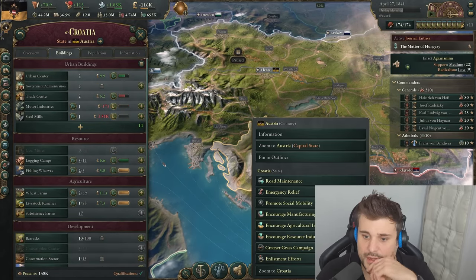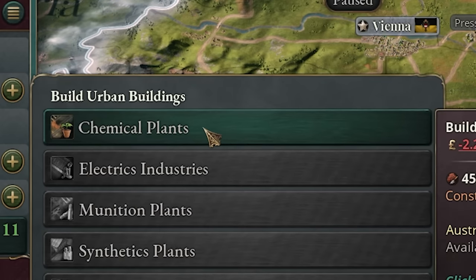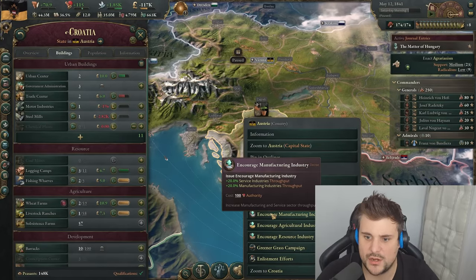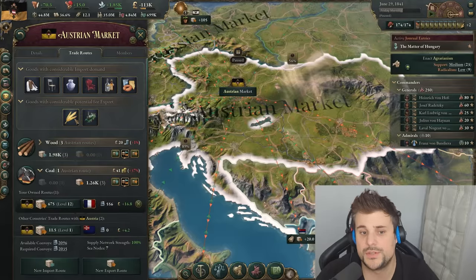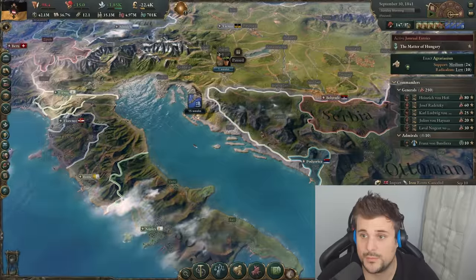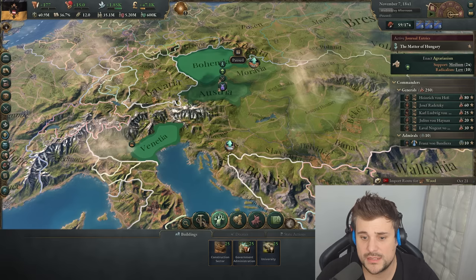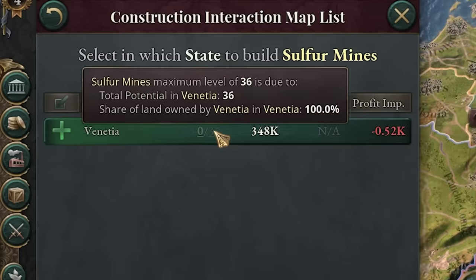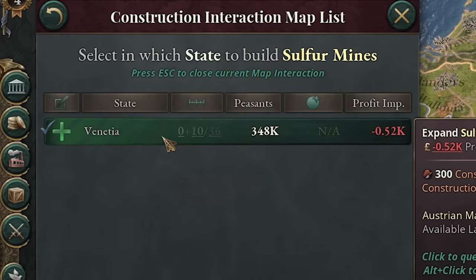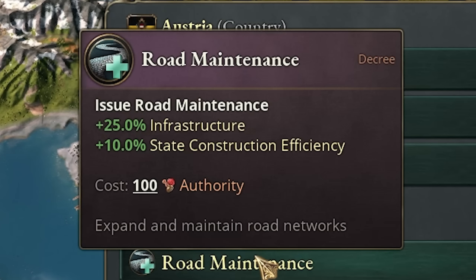We're actually going to build it in Croatia. We need chemical plants to produce fertilizers, so we'll make one of those. We're also going to specifically encourage manufacturing in this region. We're producing enough grain to export that, and we're producing enough trains to export those as well. We need sulfur for our chemical plants to function — do we have any sulfur mines inside our country? Going to resources, sulfur mines — yes, we do in Valencia. So we'll build 20 there. Why import it when we can produce it locally? If you've got issues with market access, you can right-click and do road maintenance — that gives you a tiny bit more infrastructure.